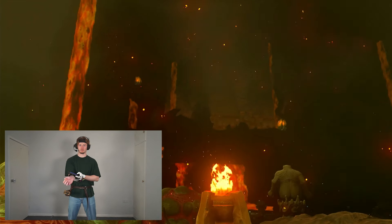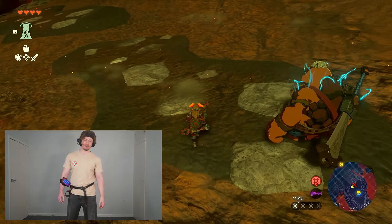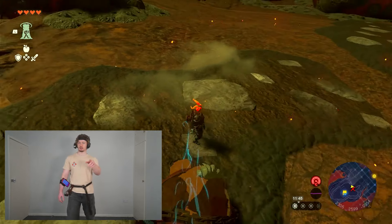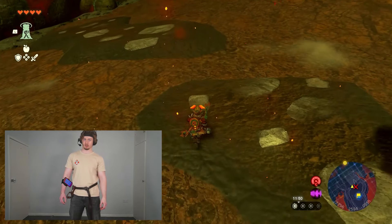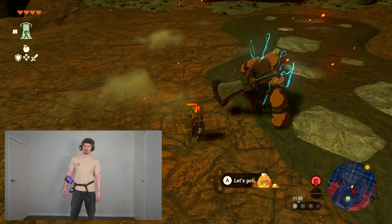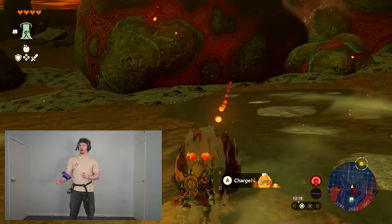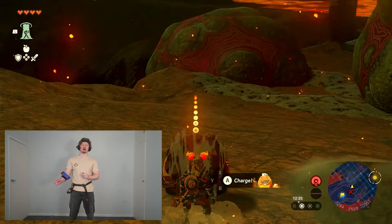I did a couple of things off camera: one being I collected a bunch of food, weapons, and armor to make the next section a bit easier; secondly I repaired that bow so now we can use it; and last but not least, I coded my voice to control Yumbo — so I can say his name to call him, and then say 'fire' to make him attack.